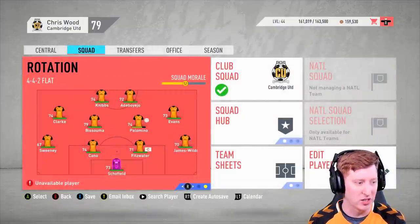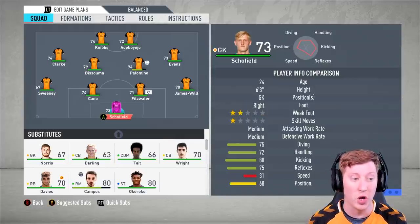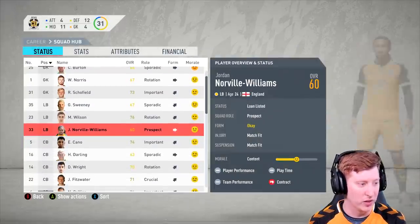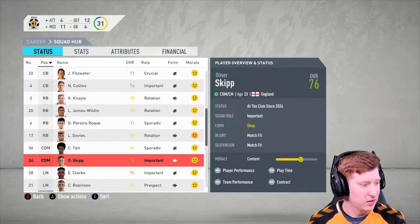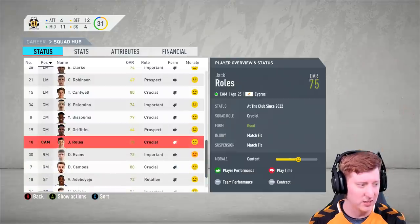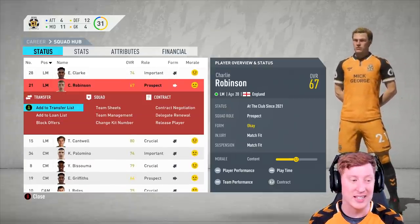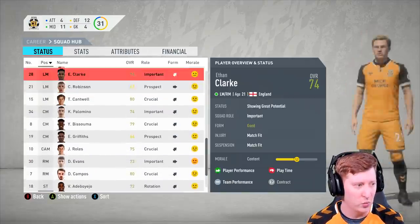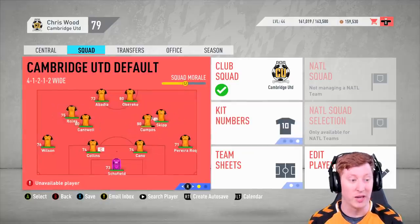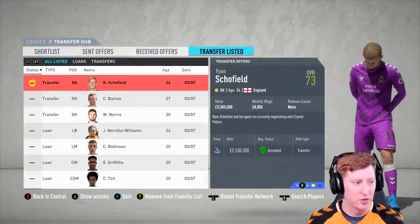In the rotation, Basuma will partner Palomino and Tate has dropped to the bench. We will probably look to loan him out this season. We've had a couple of loanees come back - I shall look to loan Norval Williams, and also look to loan Elliot Griffiths for another season. Outside of that, I'd also like to loan Charlie Robinson, who has actually grown to 67 now, so potentially usable. But for the time being we'll add him to the loan list and see if we can grow him with more regular first team football.